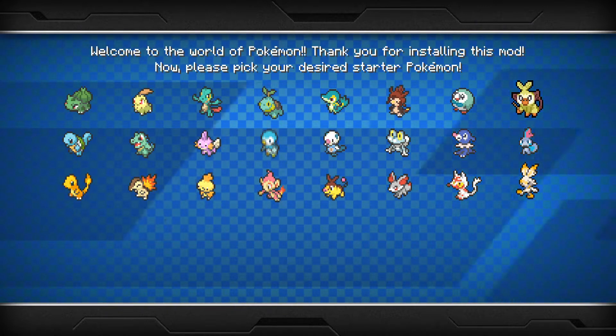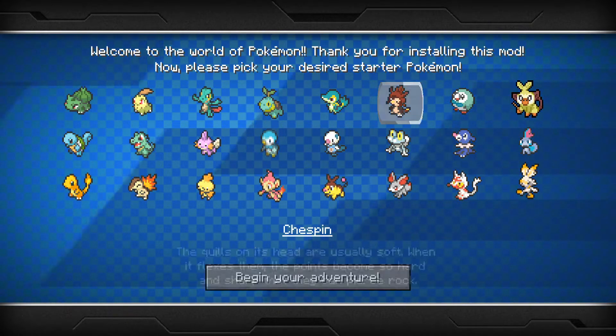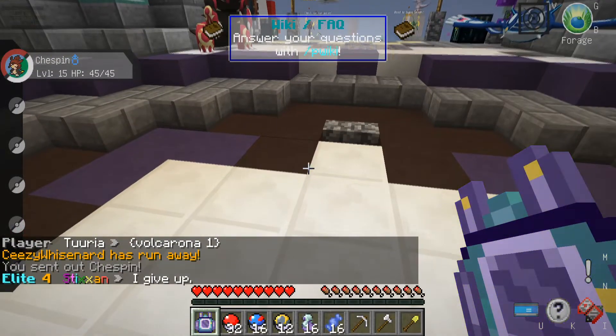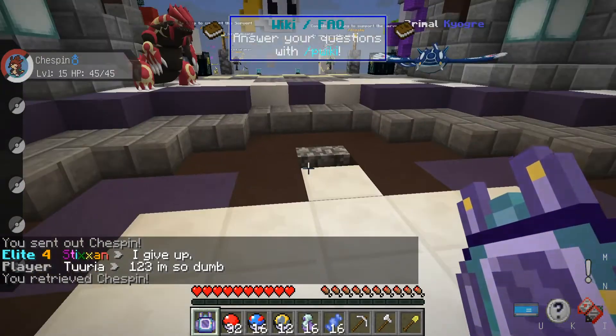So we're going to choose our starter in a minute guys, and just so you know, all these starters here are shiny. And instead I'm going to go for Chespin, because I have never used a Chespin before. And it's already level 15, which is really good, because it should evolve in one level. Oh, he's such a cutie - look at my little Chespin!